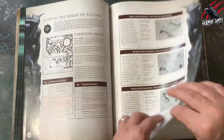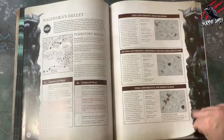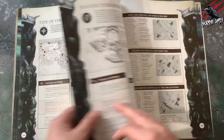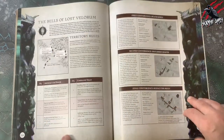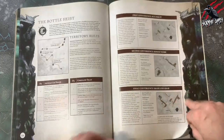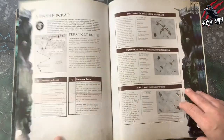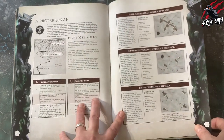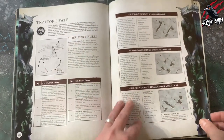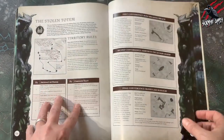It's also going to give you some for the Scions of the Flame, the Night Haunt, Stormcast, Legions, Gloomspike Gits. But it doesn't cover all the warbands — you're not going to get every single warband in this book, and that's where all the different supplement books come into play. But there's a good chance that you're going to play one of these warbands anyway.